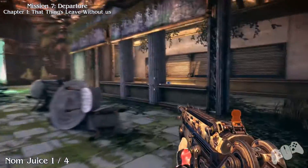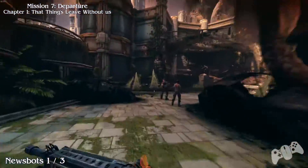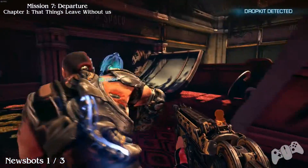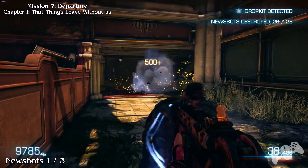Once you get into this open restaurant you will find two different types of enemies fighting each other. In amongst the action you will find the bottle on the counter. From the bottle go inside, this will be the lounge area. Go past an upgrade station and you will find the news bot directly in front of your path where you need to go.